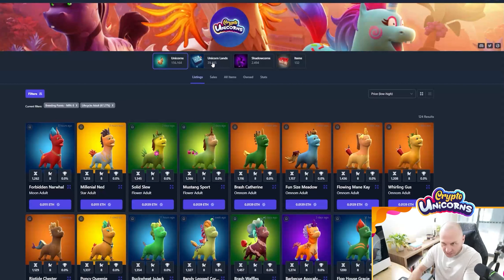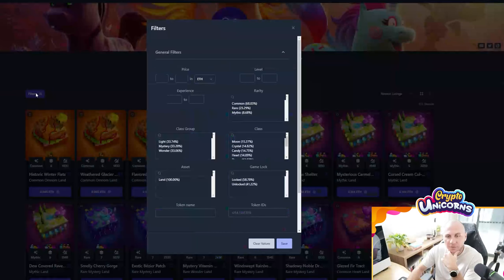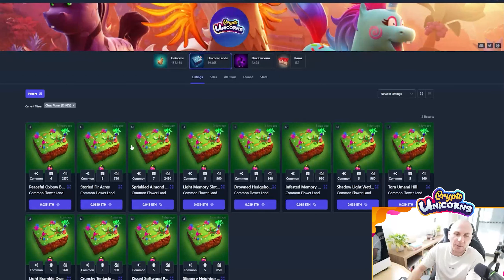Now that you've purchased those two flower unicorns in this example, the next thing you're going to do is go and purchase a land you can use these unicorns on. Click on unicorn lands — we're after flower class lands, so go to filters and select the flower class, then save. Here we can see the flower lands that are available. With Crypto Unicorns, different rarities of land will be able to support more classes. But let's just say you're getting a common land — the common land is only going to support one unicorn class, and it matches the land class, so a flower land only supports flower unicorns.